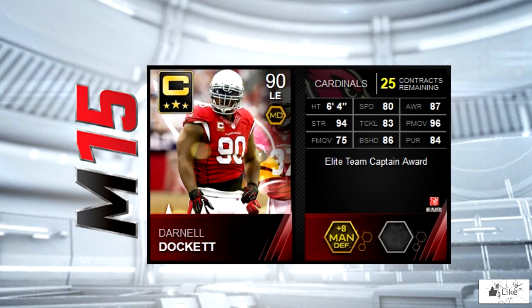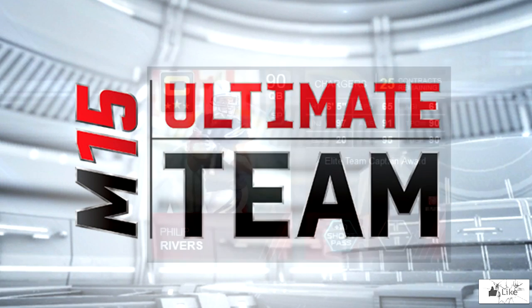Darnell Dockett is the team captain for the Arizona Cardinals. He's got 94 strength and 96 power move. It's a shame that he's not going to be able to play in the NFL this season. I do wish him a speedy recovery — I know there's a lot of people waiting to see this guy back in action.